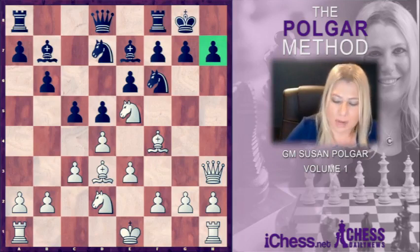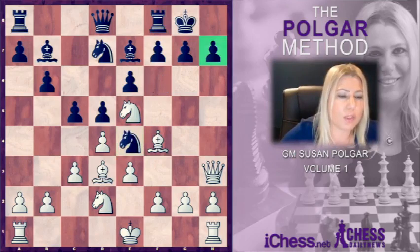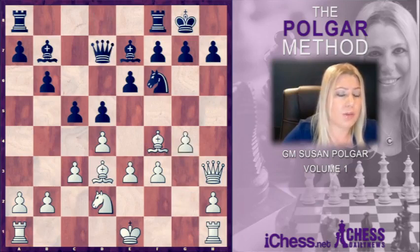Black made a somewhat suspicious move and played rook to e8. On the other hand, if the Knight were to move to e4, the problem is that White would just attack the Knight, and the Knight cannot take on d2 because of the checkmate on h7, so the Knight would need to go right back from where it came. After Knight takes, the Knight could not recapture because of the same checkmate — just the Queen. And then after g4 threatening to advance to g5, Black is in major difficulties.